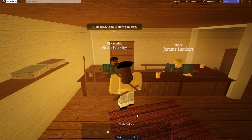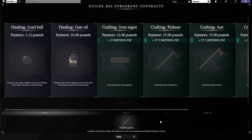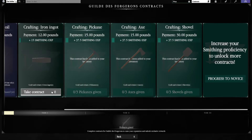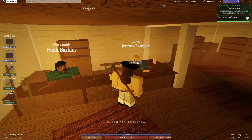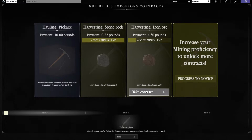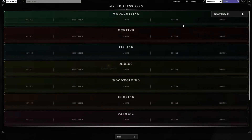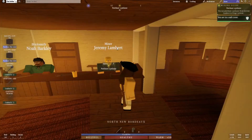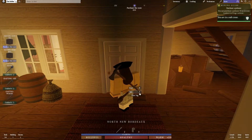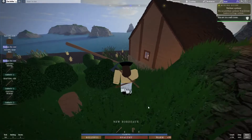I ask the blacksmith Noah Barkley if he has any work for me and he does. I decide to take basically every contract available — maybe I'm setting myself up for failure. Jeremy Lambert also has work for me. There's also a fishing profession: off the shore in the icy depths of the bay are plenty of fish. That sounds fun! I may just go on a big adventure and figure out my contracts as I go.